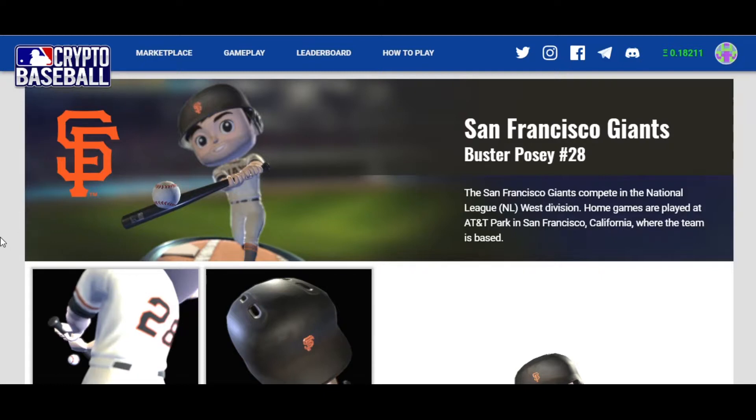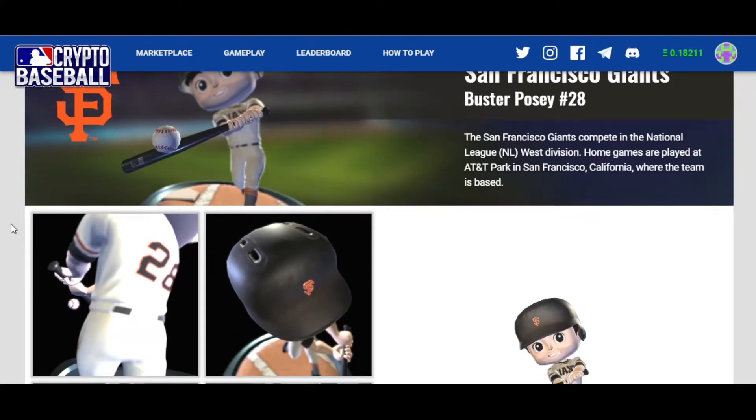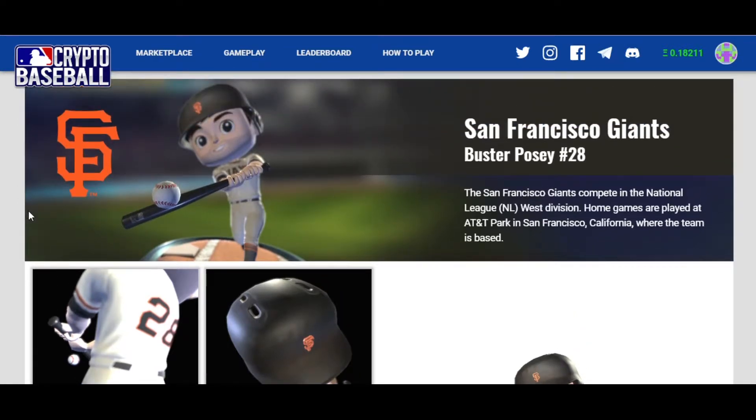There's going to be some incentive to collecting the characters besides just holding them and hoping they go up in value. If you actually use them correctly, you can gain rewards and incentives just for having them. This is from the actual MLB — Major League Baseball decided to get into the blockchain space. It's a project that's been months in the making. I've been looking forward to it partly because I have family members who are huge into baseball — I think this would be a great way to get them into the blockchain space.